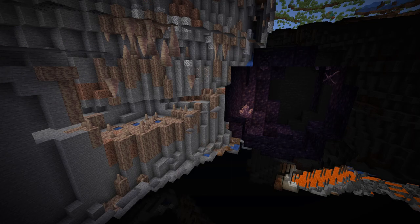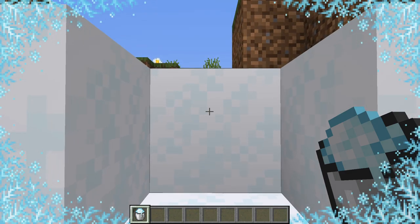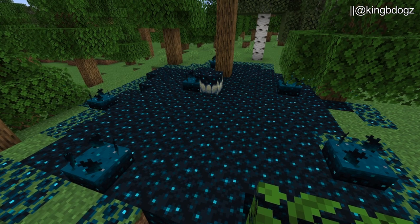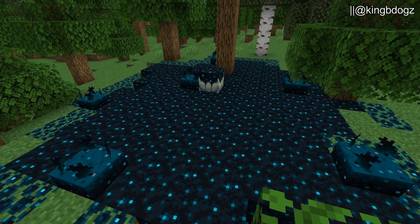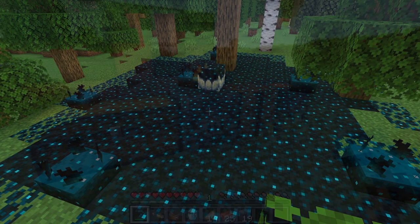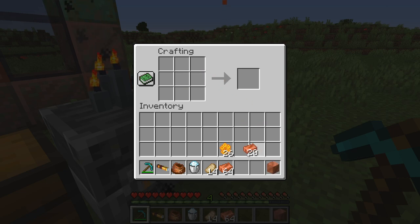And that covers most of the Caves and Cliffs update. I skipped over a few small features because this video is already so long. Additionally, since I started editing this video, new sounds were actually revealed for the skulk blocks. Thank you all so much for watching. Sorry this video came out late — it took forever to edit. The next Caves and Cliffs snapshot will likely come out on the 20th of January. Let me know what you thought of it. Consider subscribing if you haven't, and goodbye.